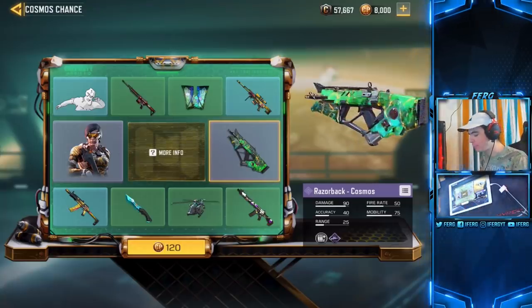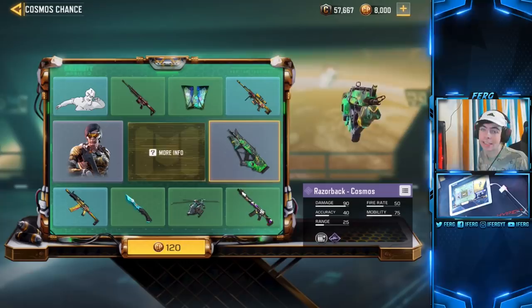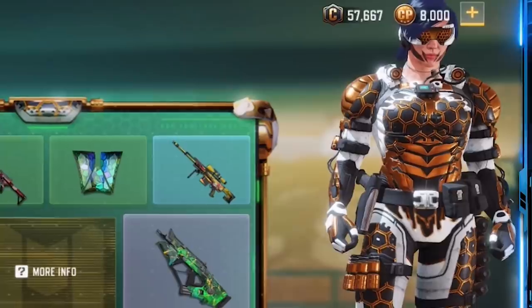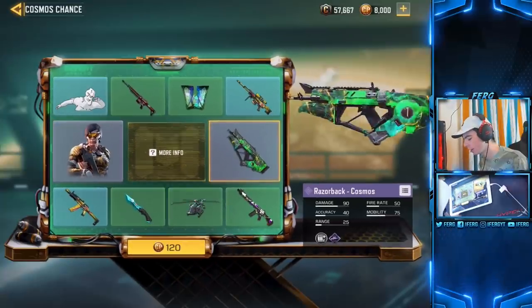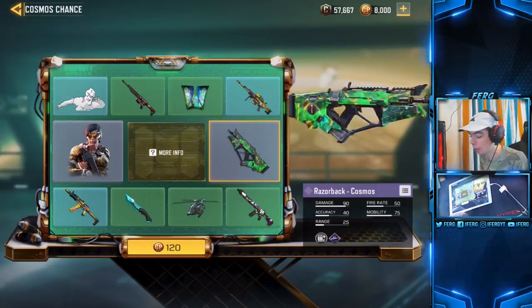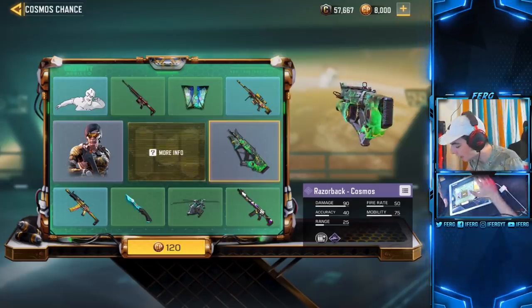In today's video we have the brand new Razorback Cosmo skin — this is the best skin in the game. They also released this Battery Sting skin; I'm not really too hyped about that one. But the Razorback Cosmo skin is the best skin in the game, at least for the color green — hands down.